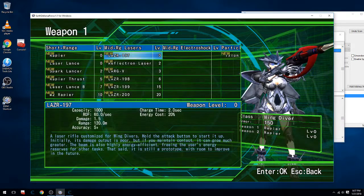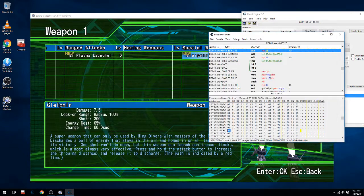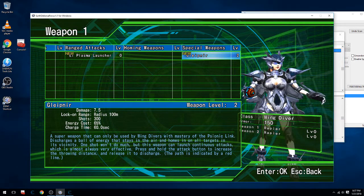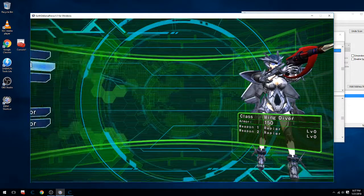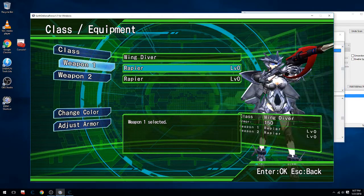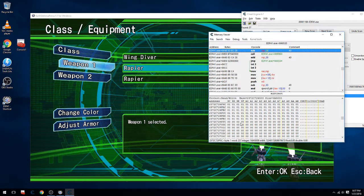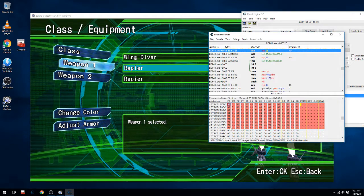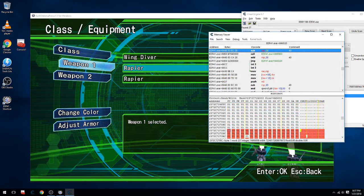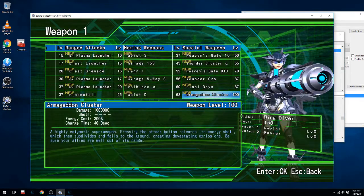Let's take another look. Alright, so we are starting to unlock some Wing Diver guns, but we're not anywhere close to the Armageddon cluster gun. I think we're getting a little closer. Let's try it twice and see if that works — we don't want to go too far. Alright, so we got the Armageddon cluster gun.